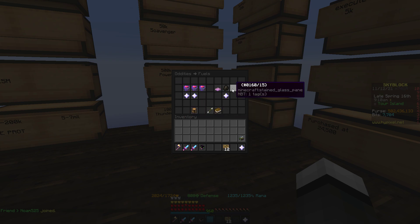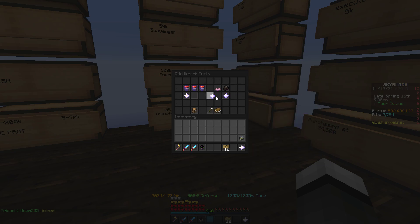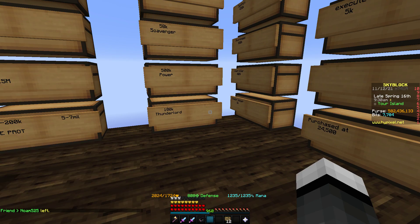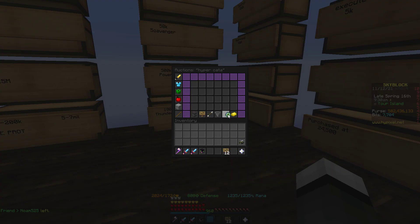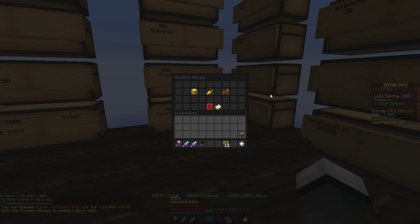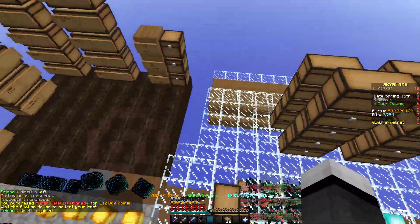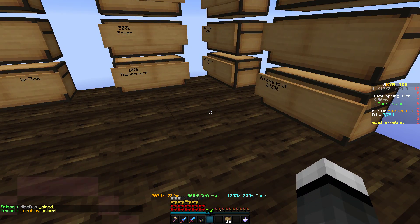And then the other one is catalysts. You can see here they're only 112k, which is actually a pretty good investing price. These other ones are 130k, so they're not quite as good. You can buy order these, and then for quick money, you can just go in the auction house and buy hyper upgrades. They are pretty cheap. Then you craft them and you'll make like 10 to 20k per catalyst. It crafts in 8, so it's basically like 100k profit per craft. It's really good.